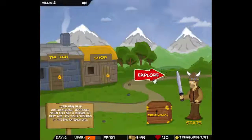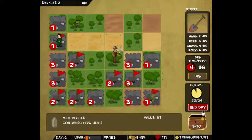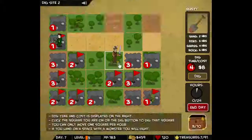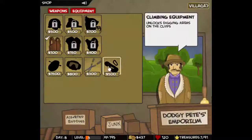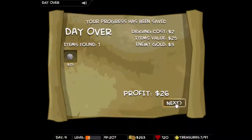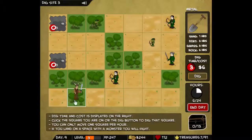Legend of the Golden Robot is a reverse minesweeper game with RPG elements, and on top of that it has a couple of mini games. The main game consists of you searching for treasures which are hidden in a 5x5 array of squares. You can move and dig up a number of these squares in a day, and if you're lucky or good you can find some treasure to make it worth your while.